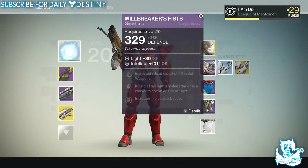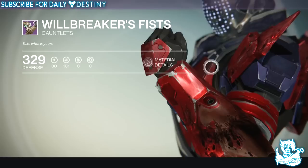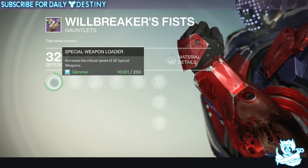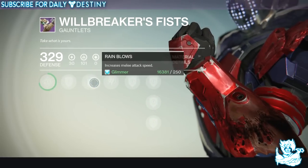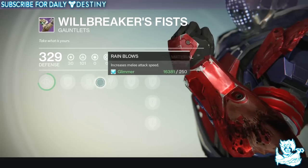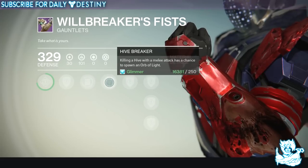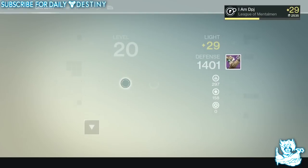The Willbreaker's Fists have two specific mods: it increases the reload of all special weapons, we have Rain of Blows which increases melee attack speed, and we have Hive Breaker — killing a Hive enemy with a melee attack has a chance to spawn an orb of light.